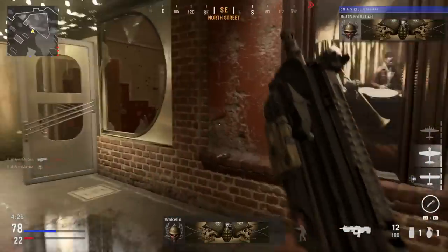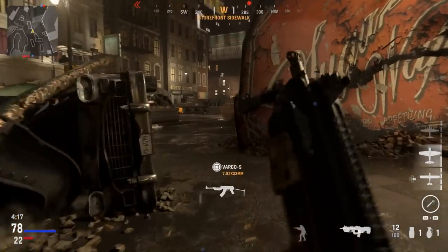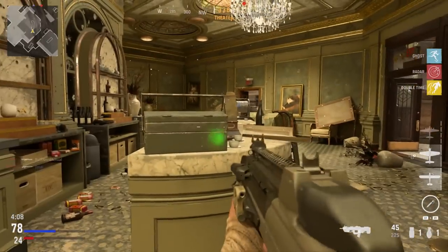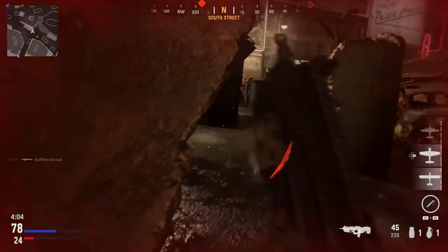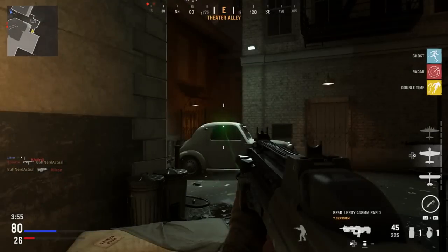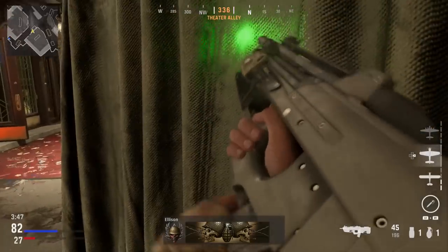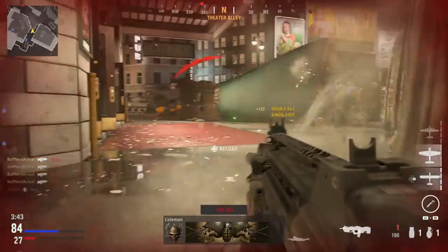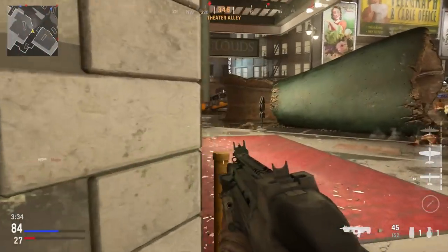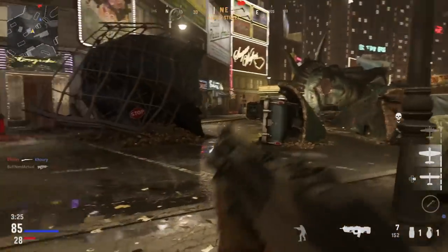The original F2000 had an integrated 1.6x magnified optic, and later versions like the F2000 Tactical have a full-length Picatinny rail on top — similar to what we saw with the G36. In real life, it did have the GL-1 grenade launcher mountable on the underbarrel portion where we looked at the flashlight. You could also mount a grip or other accessories on the Tactical version, and they perform pretty well.